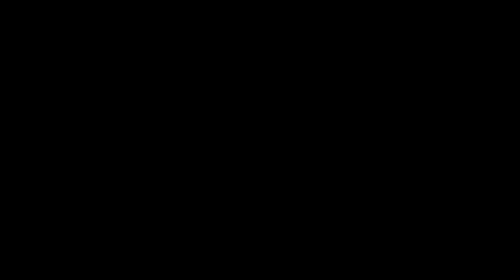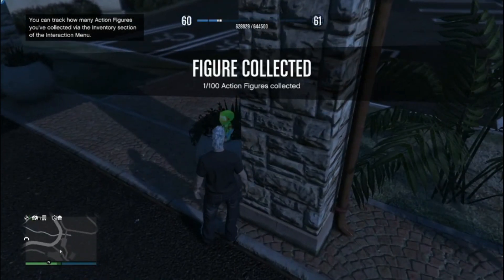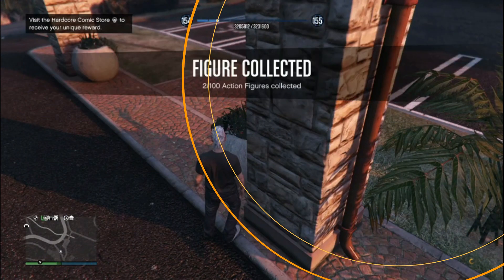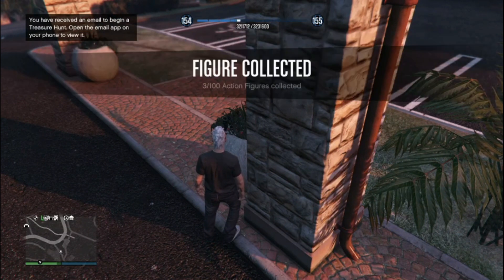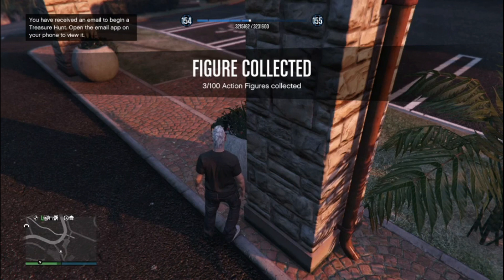Back out of the mission and you'll see the figure is still there — go close to it and your RP will go up again. In the morning when I made the account it was 10 RP; after doing this glitch I now have 350 RP. I made 315 RP in 1 hour 30 minutes — that's crazy. Do it right now because it's going to get patched soon.